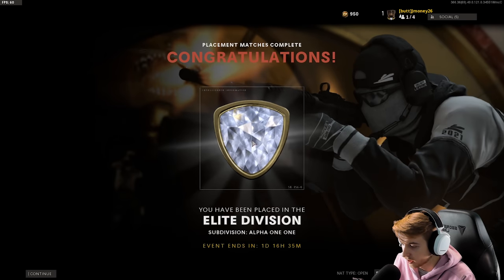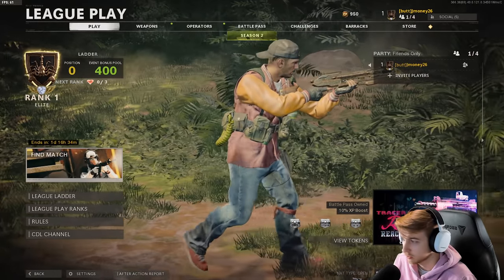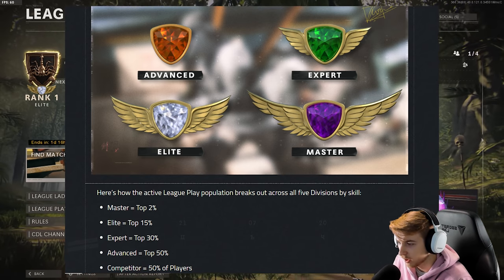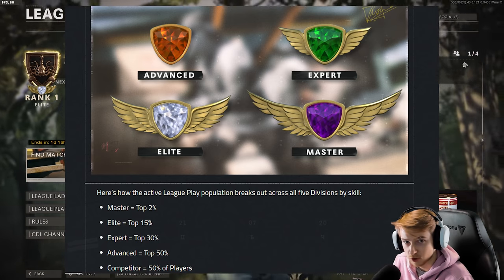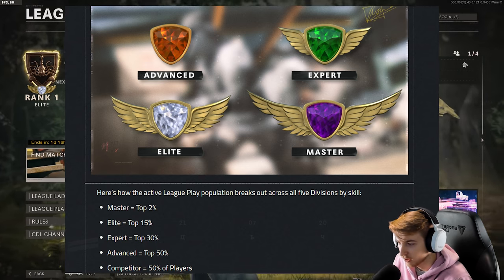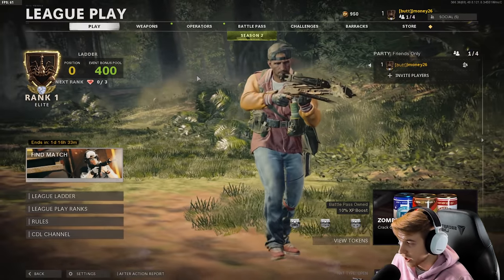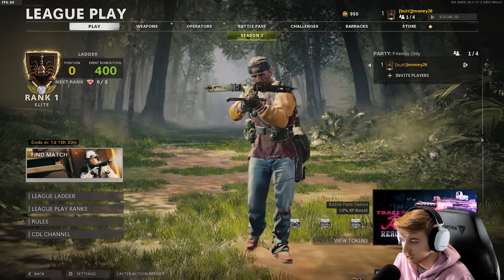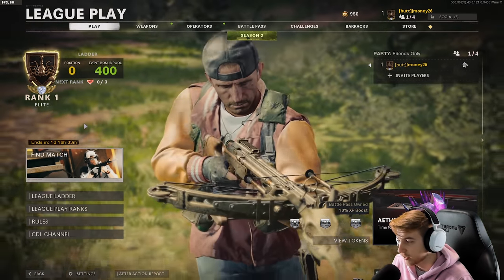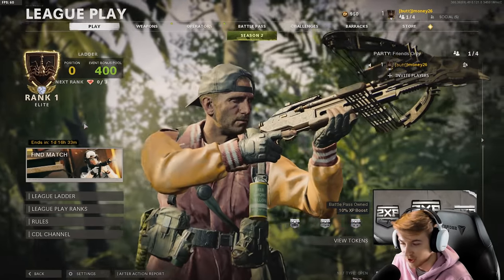I've been placed in the elite division, subdivision alpha one, one loss penalty placement bonus. So elite — what does that mean? Looking it up: the active league play population breaks across five divisions by skill. It goes master — top 2%, elite — which we got placed in — top 15%, expert top 30%, advanced top 50%, and competitor the rest. So we placed pretty high despite not playing any competitive COD ever. I'm happy with that. Some games there were toxic people backseating the whole time — but that was pretty fun overall.